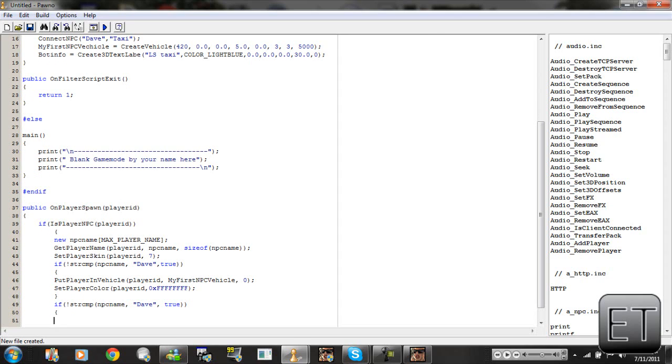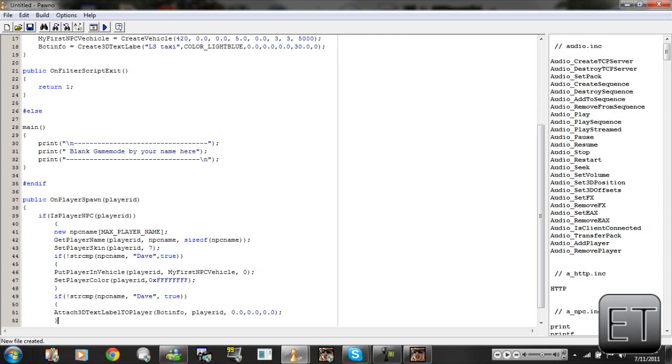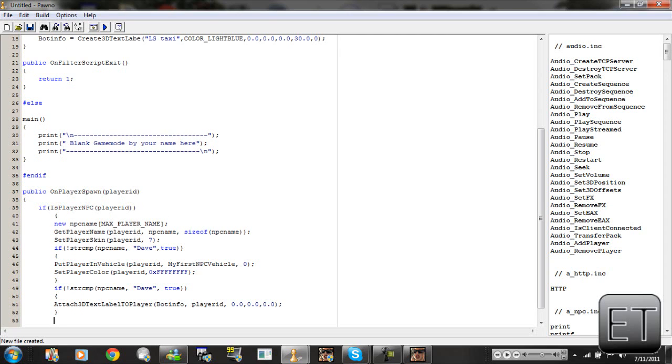We're going to go to the next line again and then we're going to Attach3DTextLabelToPlayer open bracket, bought with a B — bagel me — big B info, then comma space, playerID comma. We got some more values: 0.0, 0.0, 0.0, open bracket close bracket, and semicolon.